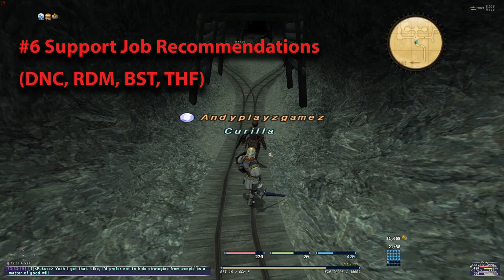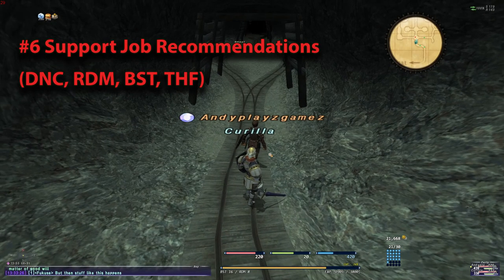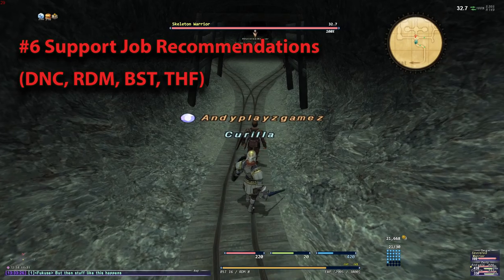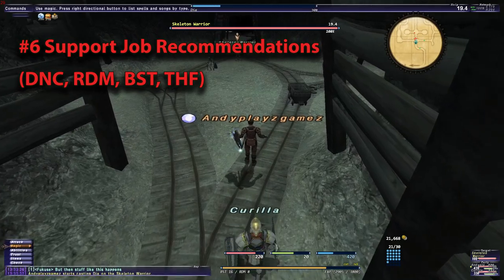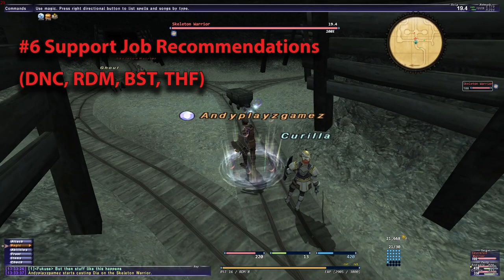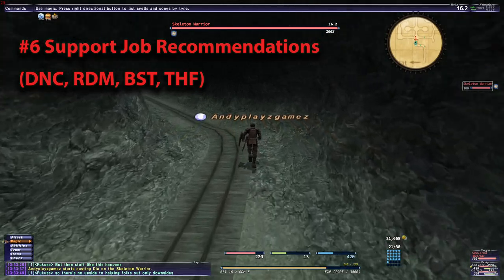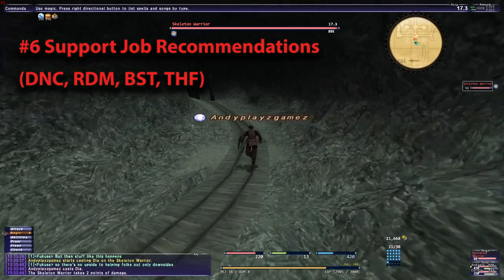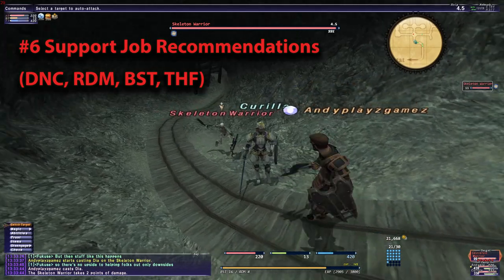Tip number six: subjob recommendations — Dancer, Red Mage, Beast, and Thief. These utility support job choices will come in handy for your general adventuring and leveling. Dancer, at level 25, gives you Spectral Jig, which is a Sneak and Invisible that is instacast because it's a job ability, keeping you safe in your adventures. Also, you can heal yourself, give yourself buffs, and for example, use Drain Samba or Aspir Samba. It's a very useful support job.